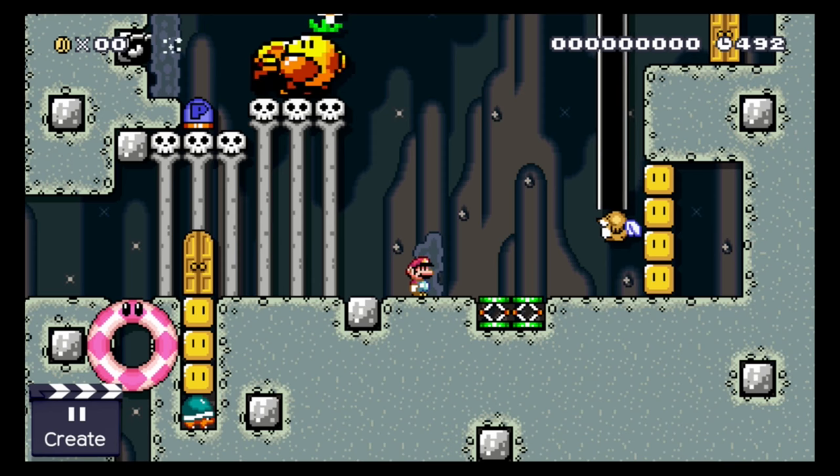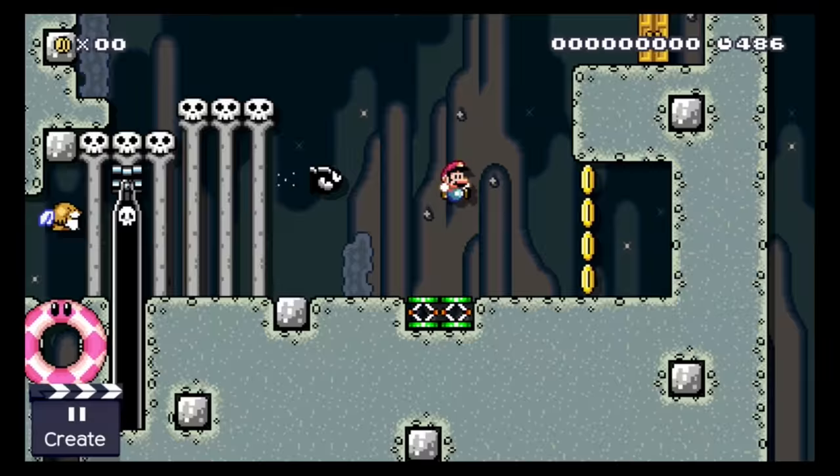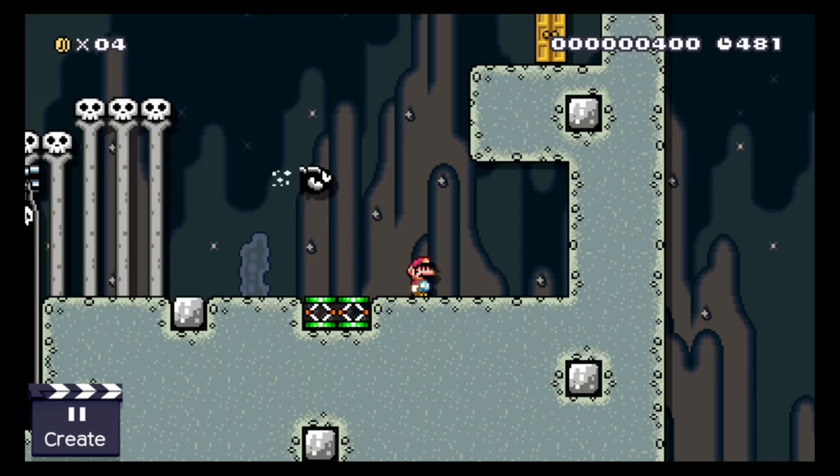The bullet blaster will push the Wiggler onto the P-trigger and then drop into this hole. This leads to the bullets being fired from a lower place, making it possible for Mario to jump on them. What a lucky coincidence!